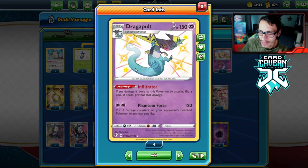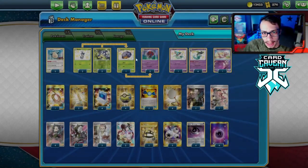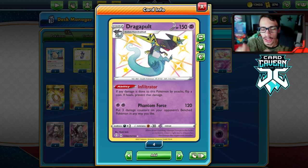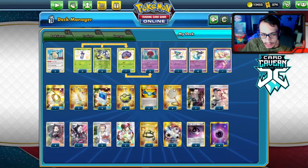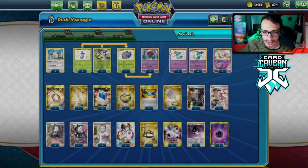We put four Dragapults in play. They have Infiltrator. We are also a Psychic attacker. Urshifus are very popular right now so we have the advantage of being a Psychic Pokemon. I'm trying out EXP Share in this deck with basic Psychic energy. Dragapult's main concern is it needs two energies — so if you attach energy and take a hit with Infiltrator, flip heads and attack, then get knocked out, you're stuck. EXP Share lets you move energy to the next Dragapult.